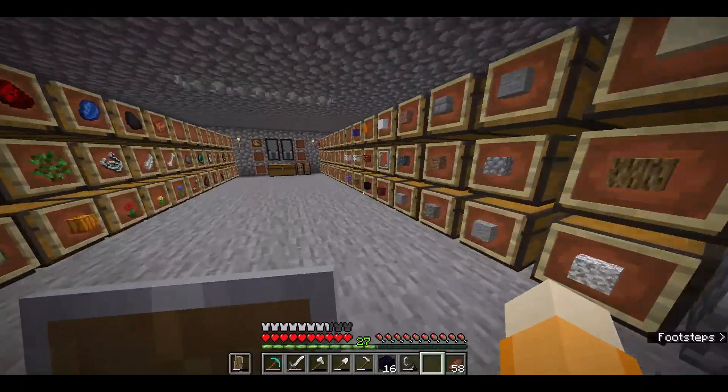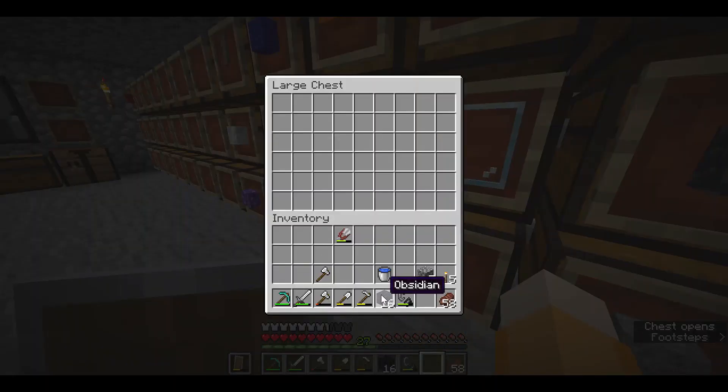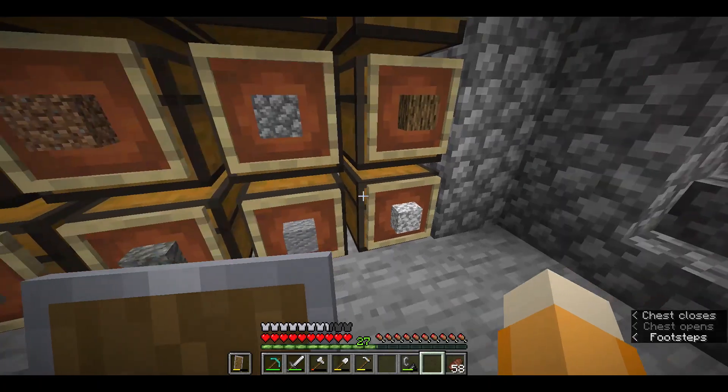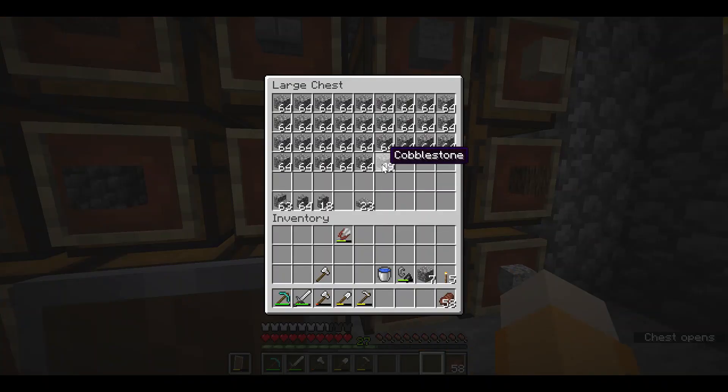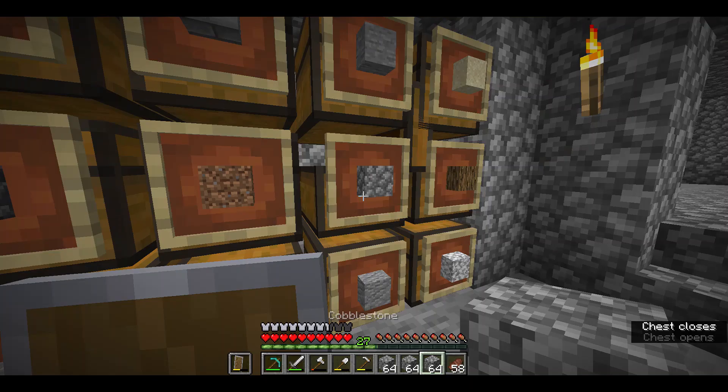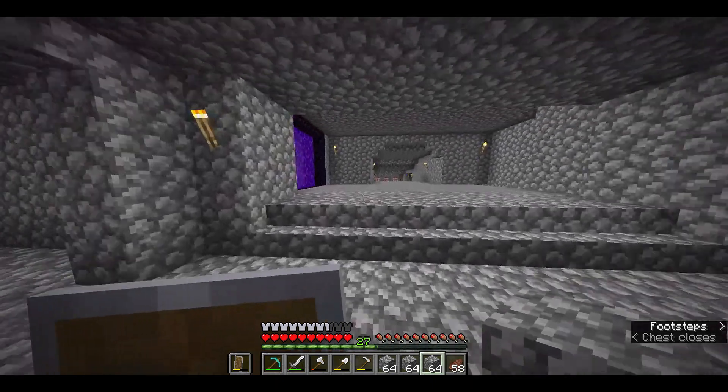We gotta get a lot of cobblestone. Before I do that, put away the obsidian, put away the flint and steel. Yep, I think this is good. Now let's get to work.